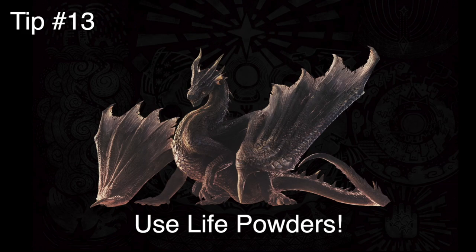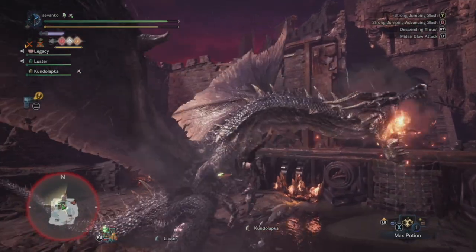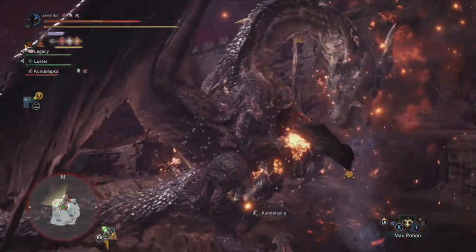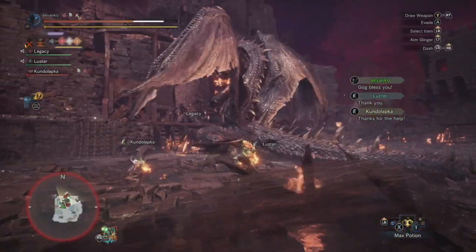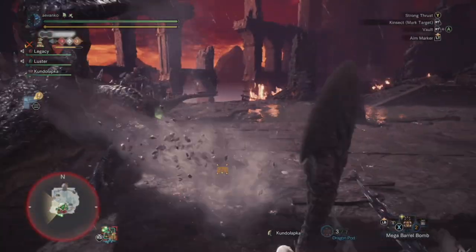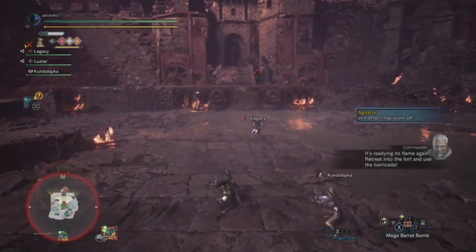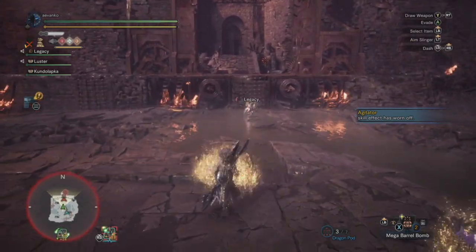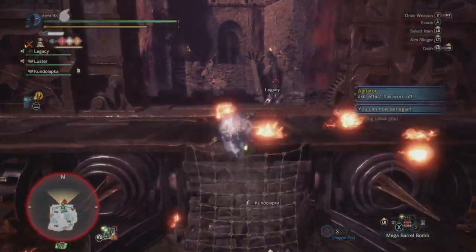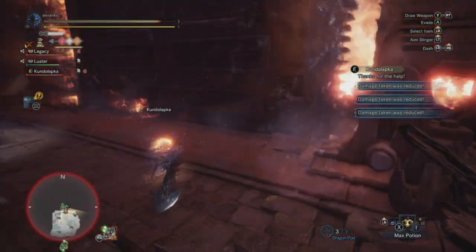Tip number 13 sounds like an obvious one, but use life powders if you're online — you'd be surprised how much it really helps. Here I'm not paying attention to an explosion right below me and I'm trying to go for a mount — I get hit for quite a lot of damage, but my health is going back up because my teammates are using life powders. This is also really good if you're all running towards the barricade or underneath Fatalis — whoever is in the lead, just start popping life powders on your way there. Remember: the initial fire generally doesn't kill you; it's that second wave of fire burst that does most of the damage. Life powders for the win.